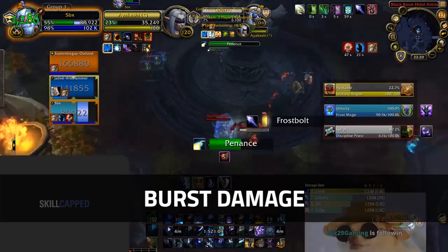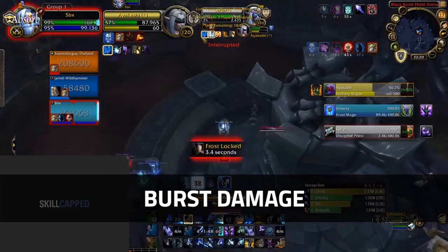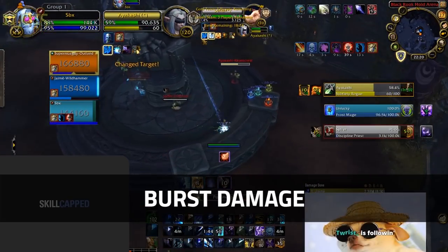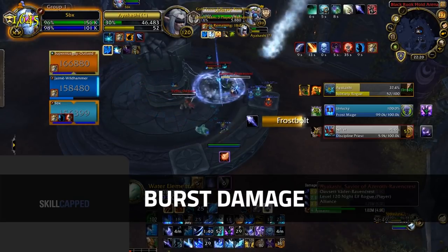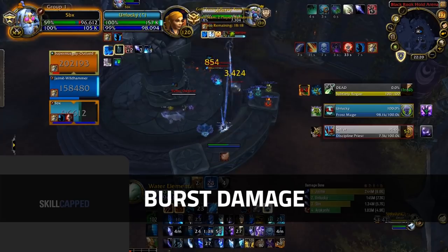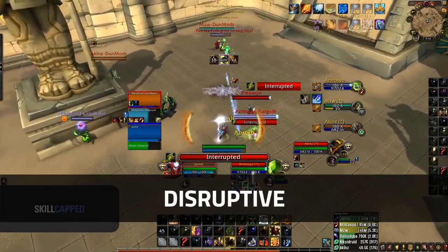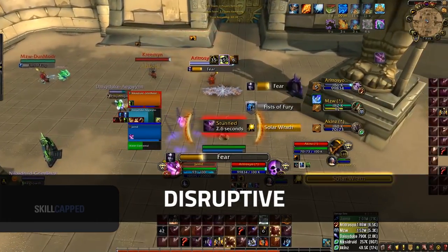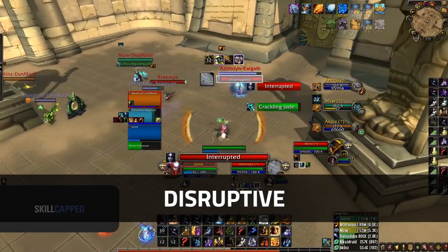This is probably one of the main strengths of this composition: their burst damage. With both elemental and mage having the potential for extremely large burst damage with abilities such as Earthshock, Stormkeeper, or Ebonbolt, you can often take targets from 100 to 0 in a matter of seconds. With both elemental and mage having an interrupt each, as well as Grounding Totem, Thunderstorm, and the ability to Polymorph, landing crowd control against this composition or spells in general can often be a challenge.